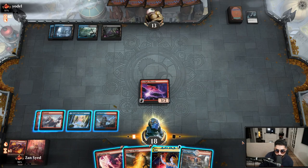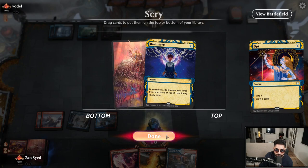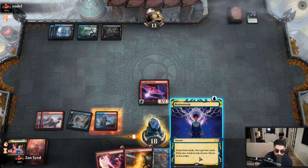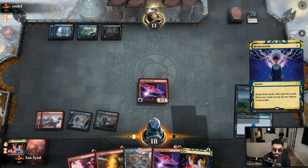We start the turn off with an Opt. If we were to draw a Phoenix there, we'd just play it — go ahead and cast.